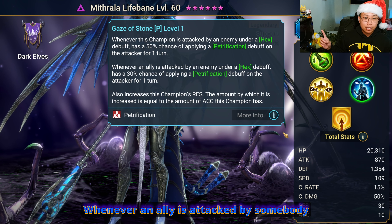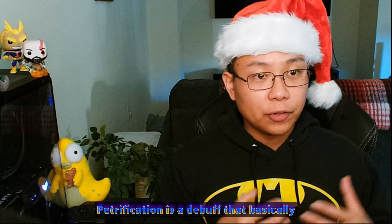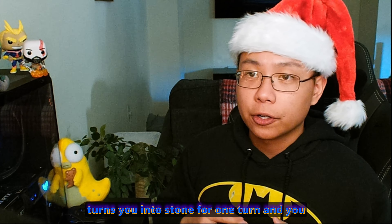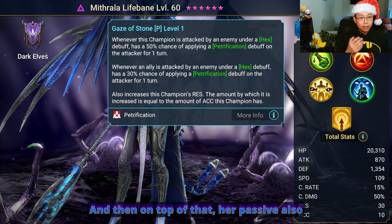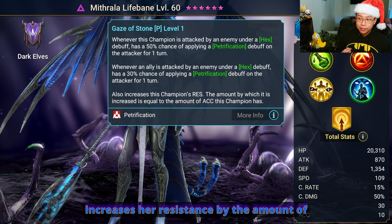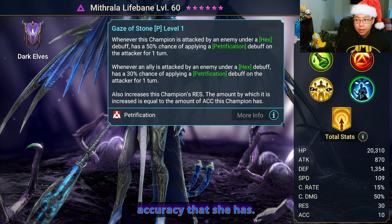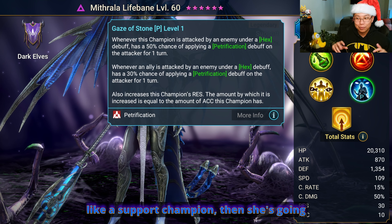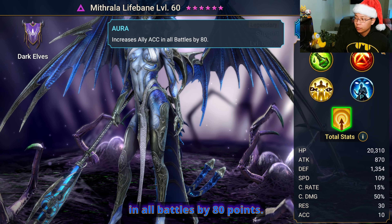Whenever an ally is attacked by somebody who has the hex debuff on them, it's a 30% chance. Petrification is a debuff that basically turns you into stone for one turn and you can't do anything — you can't receive any buffs, and the only way out of it is to wait your turn or get cleansed. On top of that, her passive also increases her resistance by the amount of accuracy that she has. That's why when you go up against a Mithrala in Arena built like a support champion, she's gonna have high resist, and her aura increases ally accuracy in all battles by 80 points.